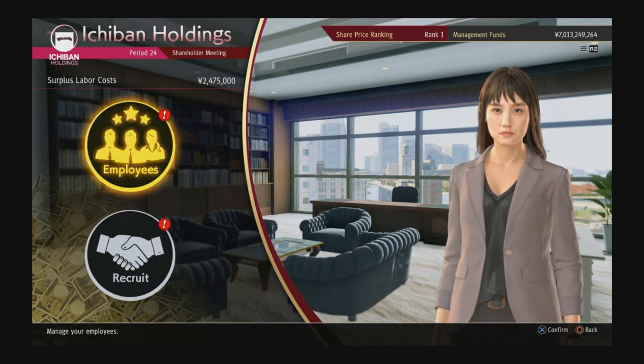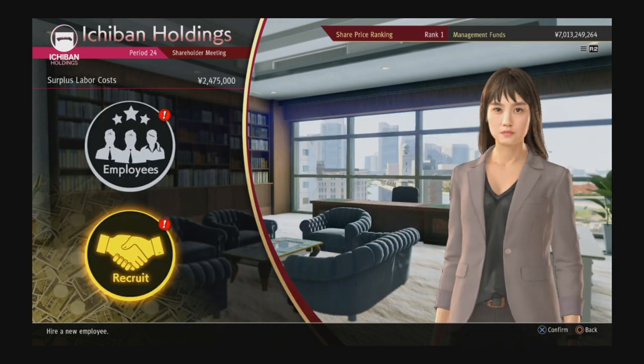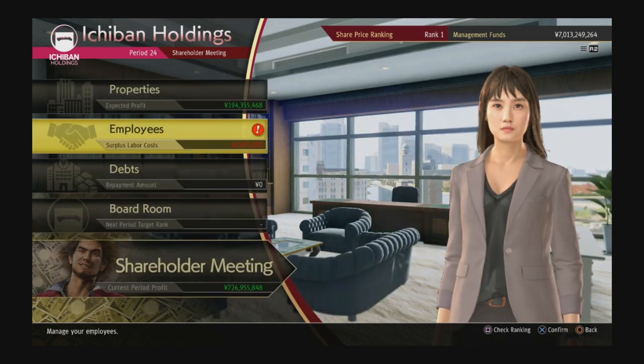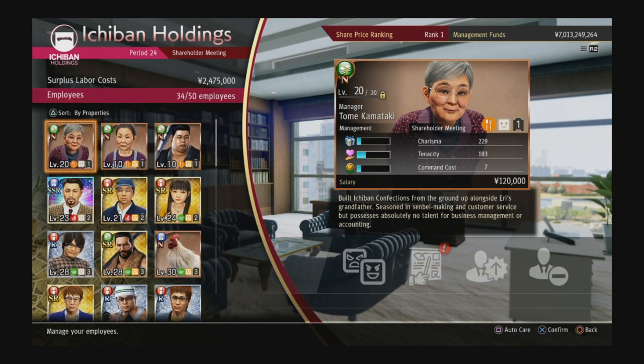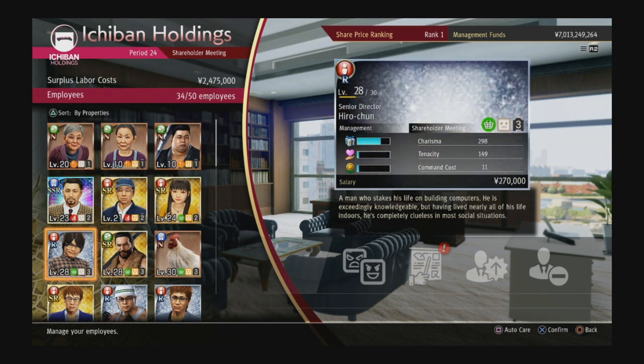For employees: you want to check recruit every cycle — every time you go through a business day, hit recruit and see what you got. After you've been in a ranking long enough it's basically the same people over and over, and eventually you'll get burnout until you move to the next cycle. You can give them bonuses, train them, and promote them. In the early game just focus on upgrading Ichiban Confections, but eventually once the upgrades alone aren't cutting it, look at your employees and see who looks like they're going to grow into something decent.